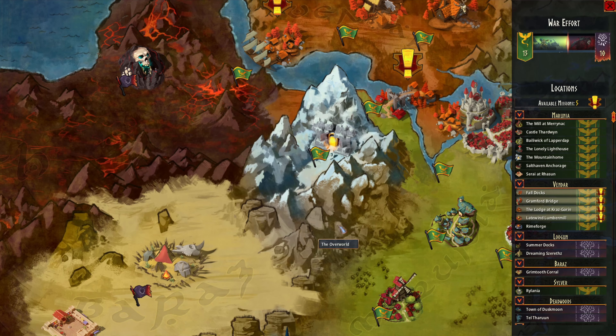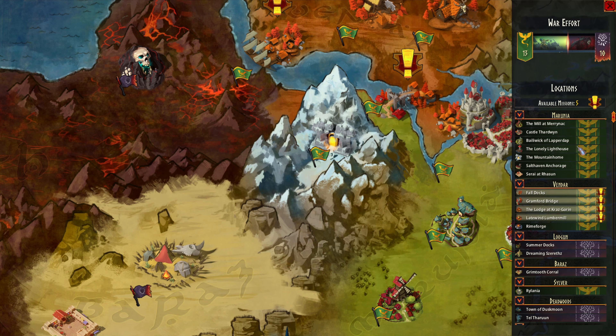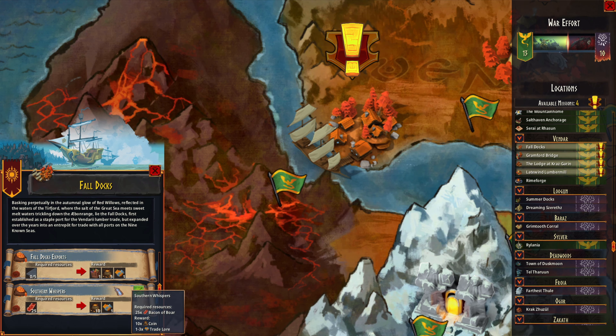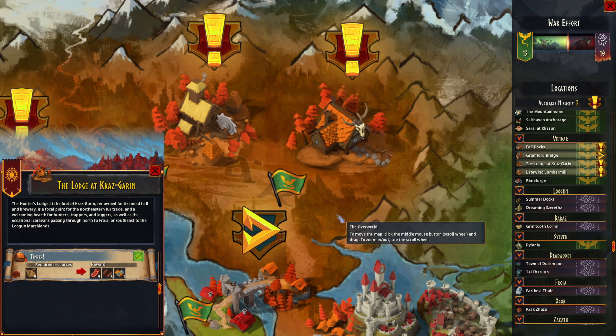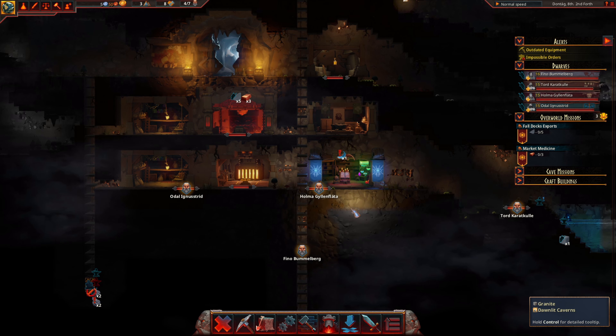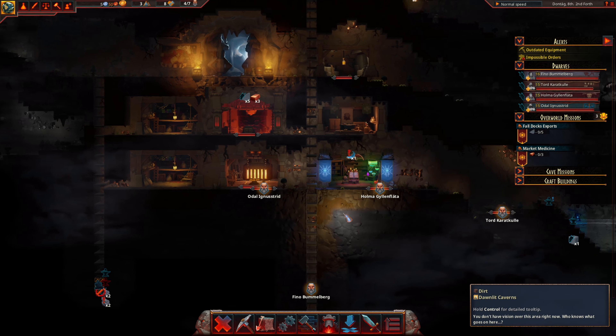In terms of overall missions, let's see what we got going on here. Fall Docks — oh yeah, that's easy. 25 Bacon of Boar. That one's interesting because you get that through other ones. There's a good example — we get a reward from doing these other quests, we don't actually make it directly ourselves. So that's kind of neat, a little bit of push and pull.